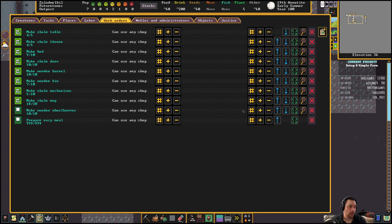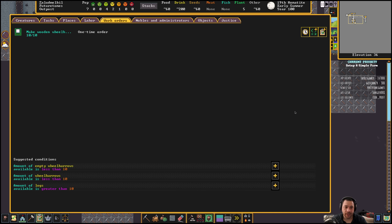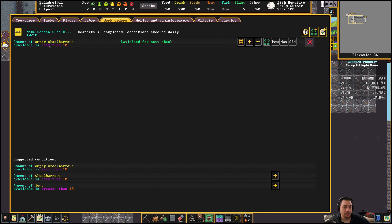If you want to go a little more complex — to make sure you always have 10 available wheelbarrows — click this green icon. These are conditions that must be met for the work order to fire. The condition: the amount of empty wheelbarrows is less than 10, meaning I've run out of empty wheelbarrows — it will queue up to make more. The other condition I'm adding is the amount of logs — I'm only going to make wheelbarrows when I have greater than 10 logs, because you don't want to run out of a specific resource.